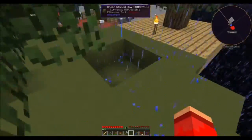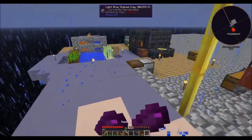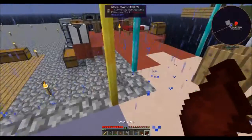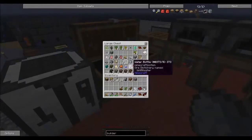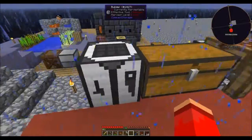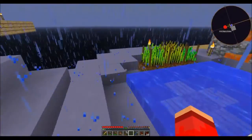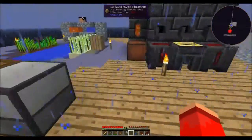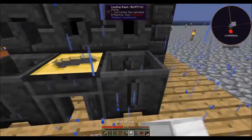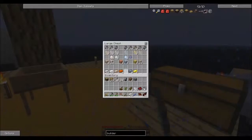We're pretty much at time. I'm going to get this set up, show you it working, and then we're going to call it an episode. So we've got ourselves the clay now — that's 8, 9. Yeah, it is 9. Our smelter should be done — indeed it is. Let's pour it out. So that'll be 18 iron, and with what's already in the chest we have enough. Perfect.